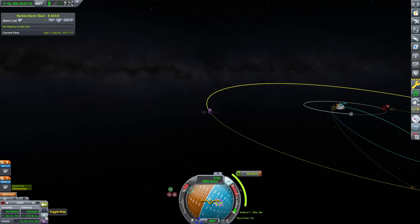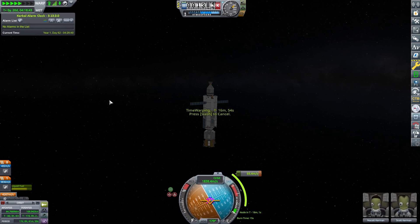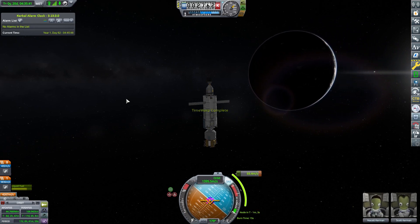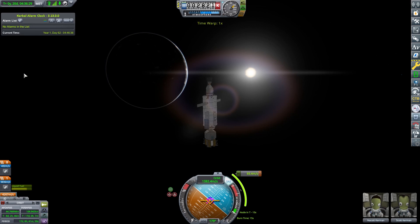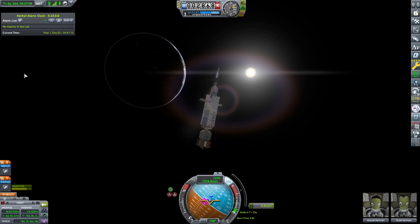We've lined up and done our burn for Minmus and we're on our way. We put ourselves into a barbecue roll position so we can get sunlight as soon as it appears. Given the solar panels and how they're positioned I should have probably put it on the other way. Apollo used to do this — they called it a barbecue roll — the craft rotates around its axis so you've got even heat distribution. Then we do a little plane change maneuver.